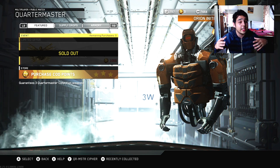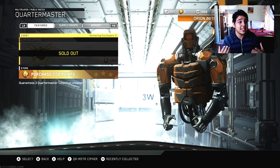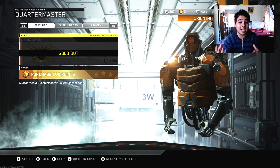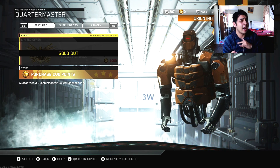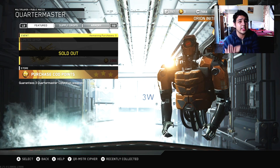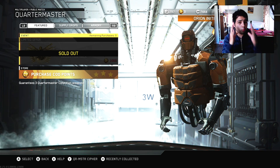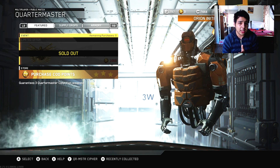Is this supply drop bundle worth it? Honestly, if you're trying to complete your Quartermaster collection and get some weapons, I would say yes. You're gonna get three weapons you don't have already. I got the VPR Yokai out of one of them, and in the first crate I got two variants of the new weapon, which is also really nice. I figured I'd make this video real quick, short and sweet, before the contracts video.